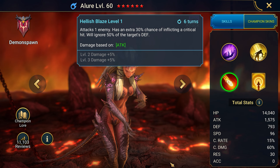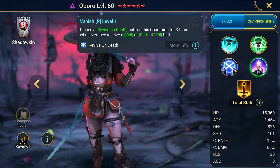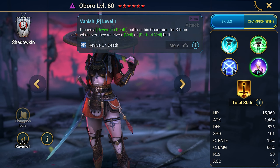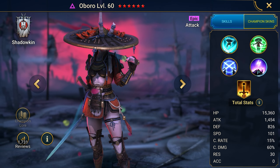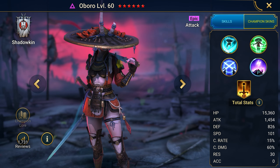The second promo code for fans of Japanese culture, JAPANRAID, gives you the champion Oboro and resources. Oboro is a versatile champion for arena attack or the toughest PvE activity, Hydra. The champion's trick is to apply rebirth to herself when she gets a veil buff. She also gives herself crit buffs before attacks and a defense buff on enemies. An excellent choice.